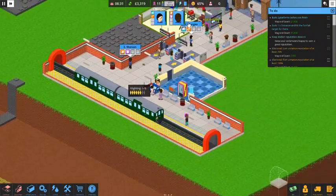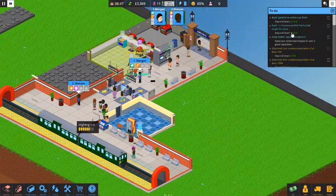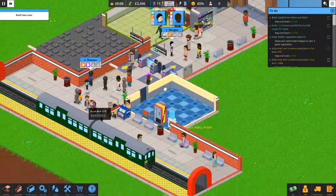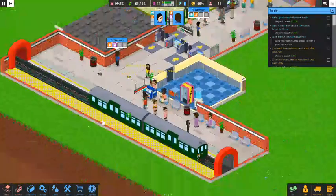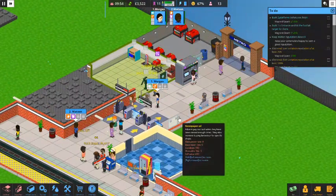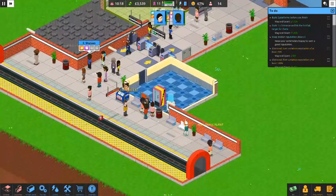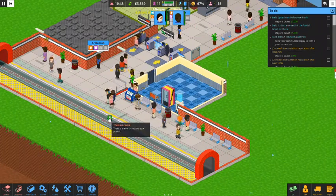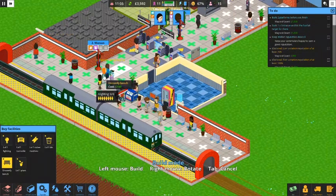Let's go ahead and bring our first train in. We've got to build two platforms to get a thousand dollars, build one entrance and hit the footfall target for another thousand, and obviously keep our reputation above zero. Rush hour is over. People are loading on, the newspaper stand is making some sales, seeing lots of nice plant emotes — that's good. The ticket machine is churning out money for us, which is what we want to see.